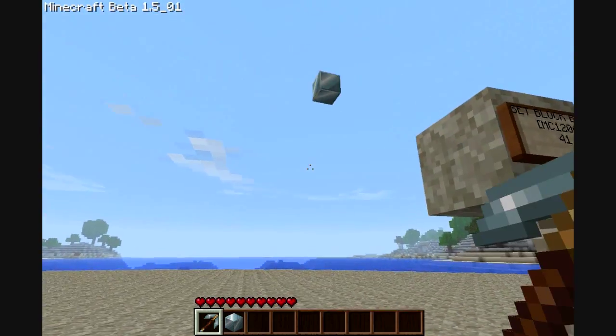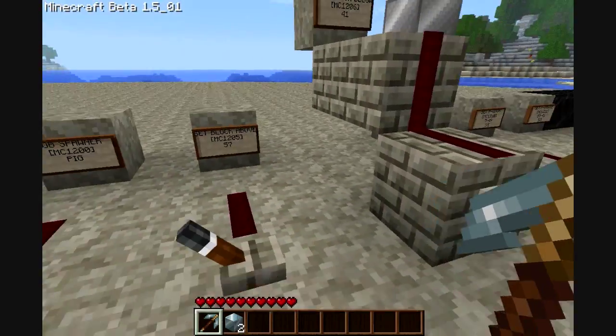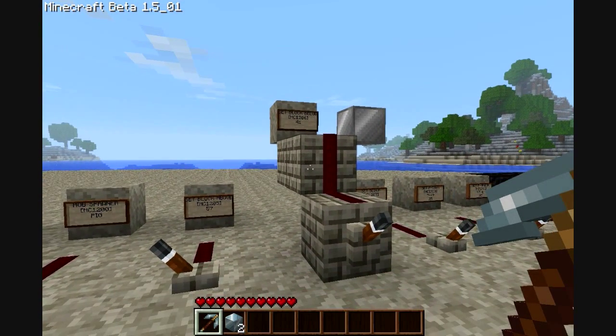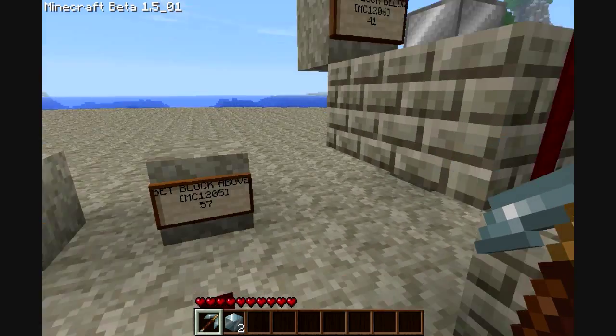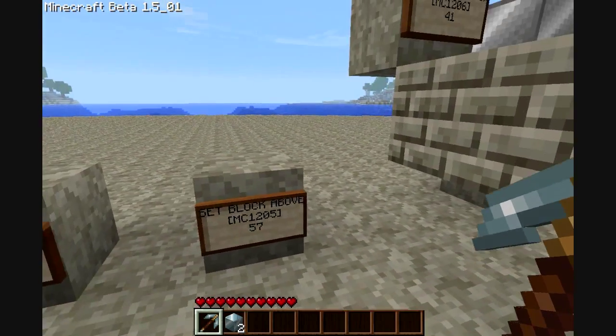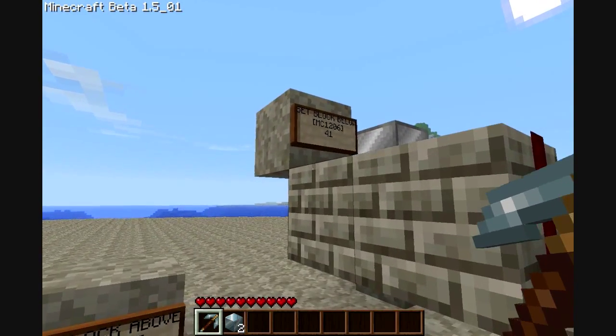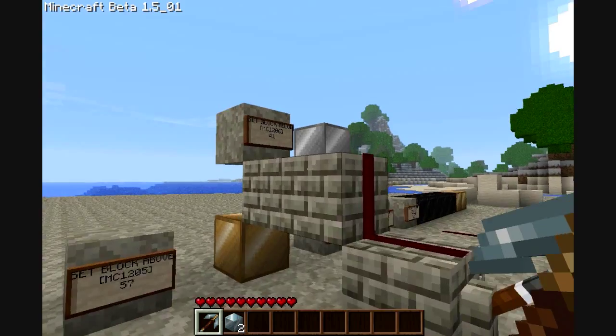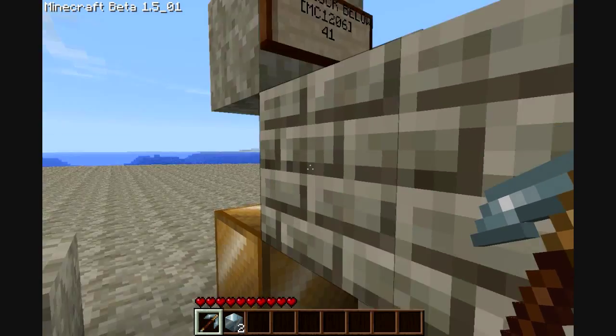Now, there are things that will make the blocks disappear afterwards. This is the same thing — it places the block right here. Instead of up there, it's a set block below. The gold block appears because I have the ID set to gold right there.